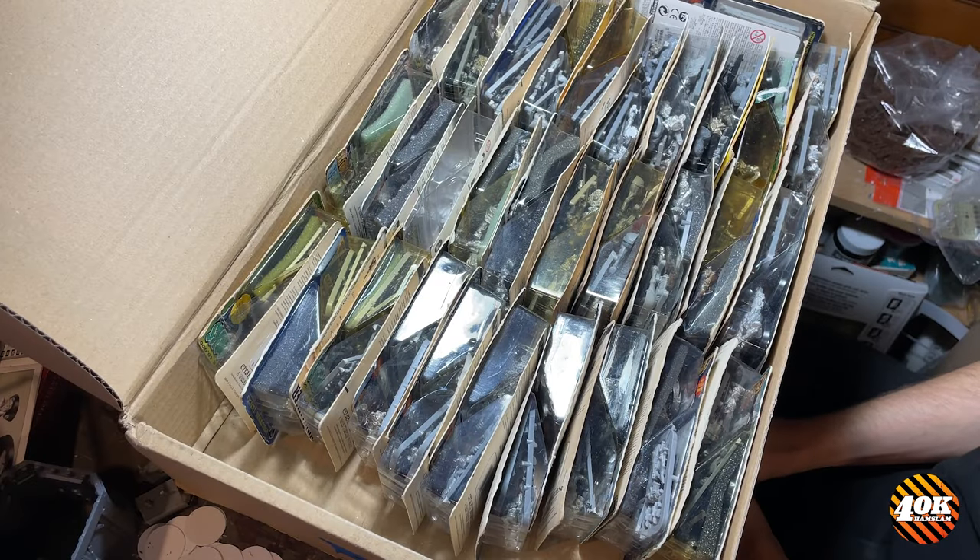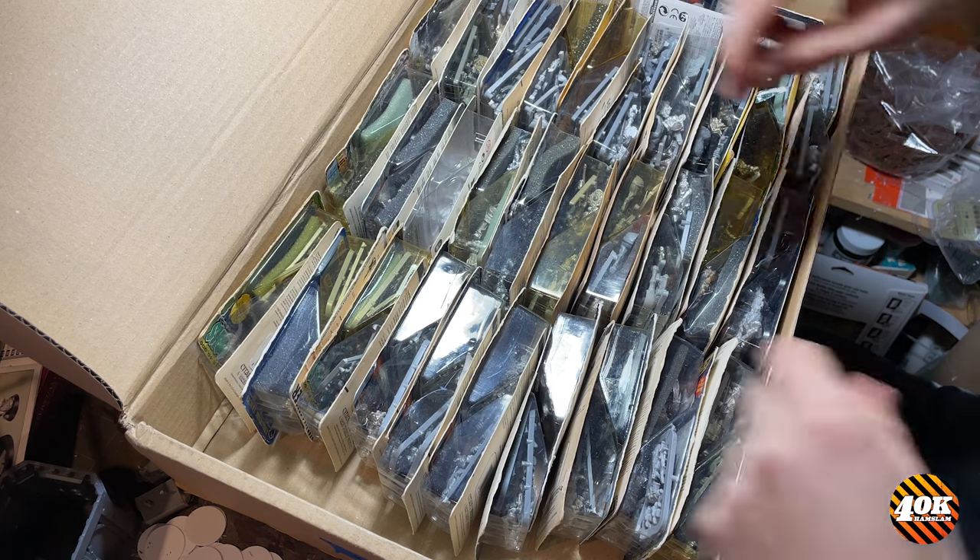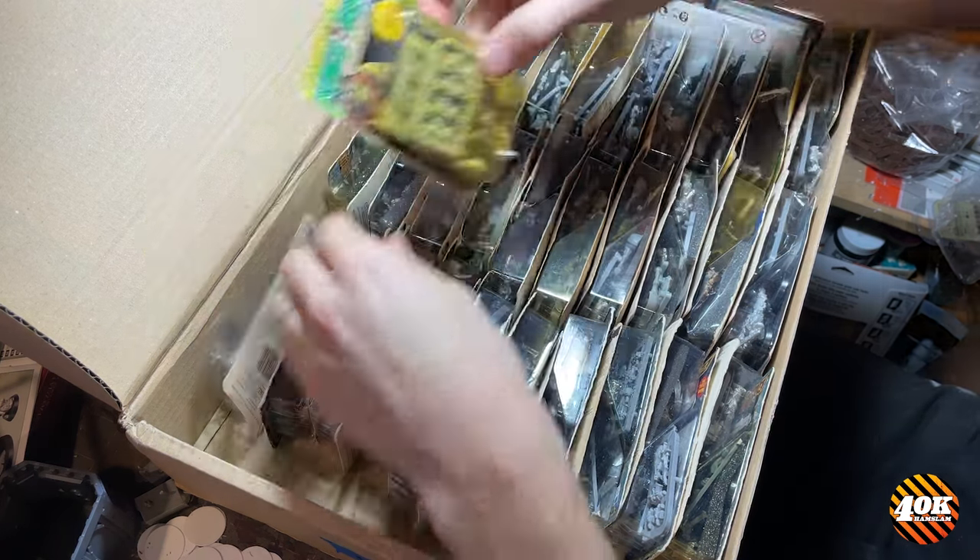Welcome to a series I'm calling Tales from the Hand Barn, where I go through my collection and show off what's in it. For our first episode, I pulled out a box of blisters — a variety of stuff from Rogue Trader and from 2nd Edition.